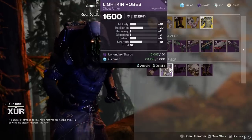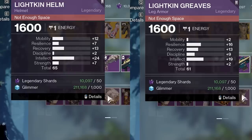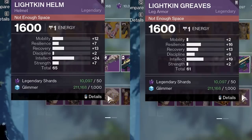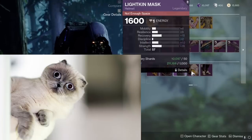Armor-wise, warlock gear is awful — don't bother. Titan has a 65 roll and a 61 roll, but the 65 roll has a lot of mobility. You could get it if you're desperate for a high intellect roll, but I probably wouldn't wear it. The 61 roll is okay, but again, you can do better. And hunter armor is all garbage.